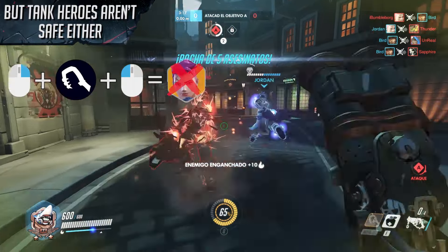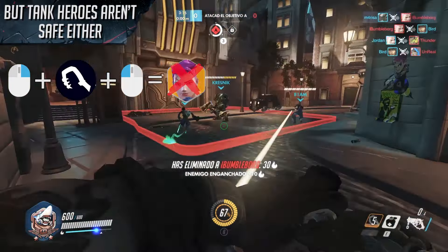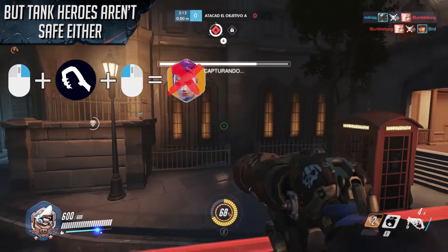Even Zaryas with bubble aren't safe against Roadhog, since his shotgun attacks can disable it in one shot, hook instantly after, and deal heavy damage.